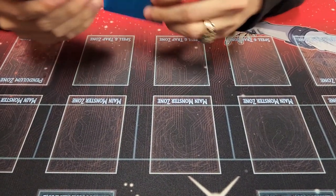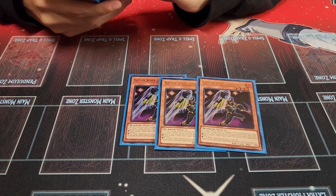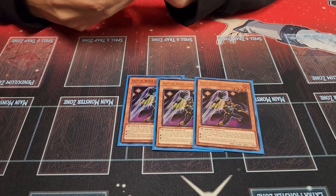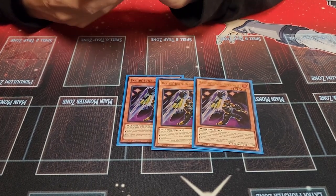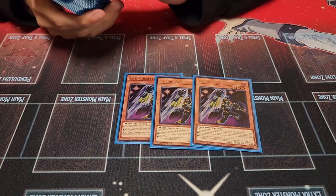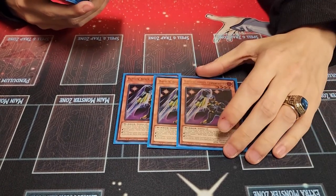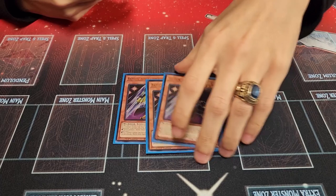He has a second effect in the Graveyard — you can banish from Grave to increase or decrease the levels of all your Boxers by one, which helps you make Rank 3 and Rank 5 plays. Next, three Battlin' Boxer Uppercutter, which is normally what you'll be summoning off the Promoter. On Summon, add a Battlin' Boxer monster or a Counter-Trap card from deck to hand. He has a Graveyard effect where if he's sent to the Grave, you can either Reborn a Boxer non-targeting or set a Counter-Trap from the Graveyard. It's a hard once per turn, so you have to pick one.